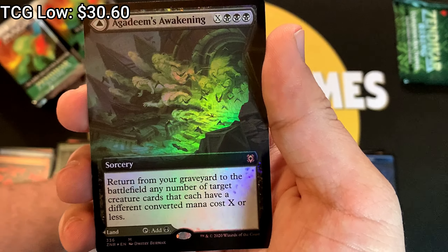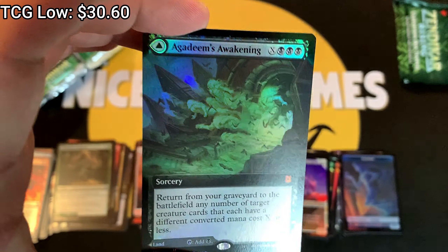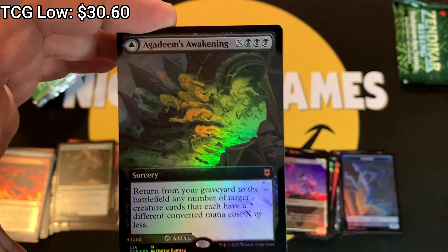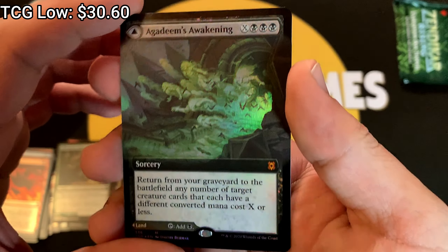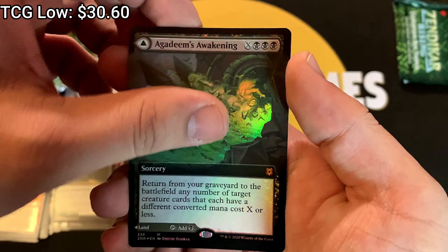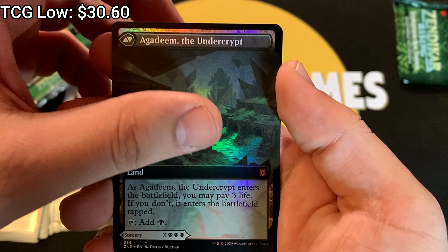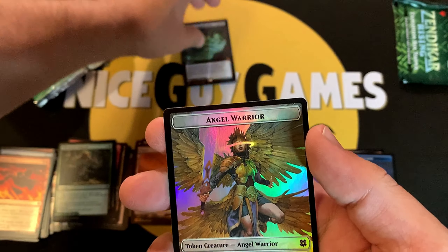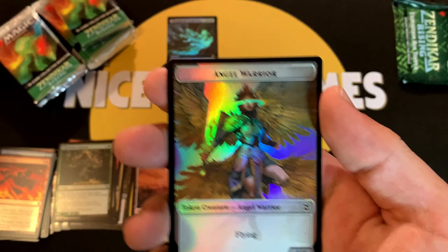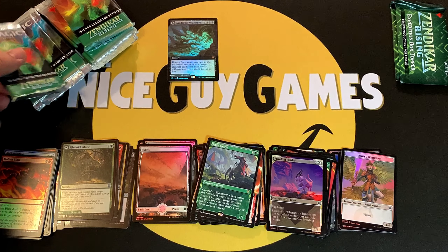Agadeem's Awakening — our first mythic, ladies and gentlemen! I think this one definitely holds a little bit of money. Very nice. And in the back we have Agadeem the Undercrypt, very nice. First mythic here — Angel Warrior token — and moving forward.